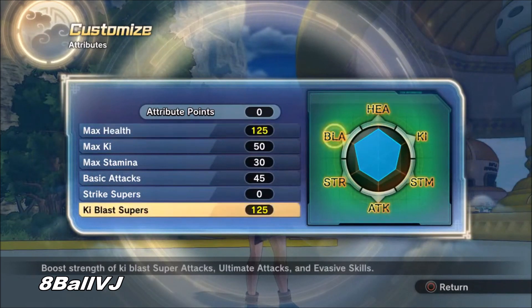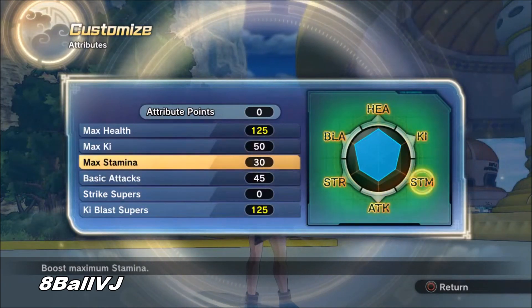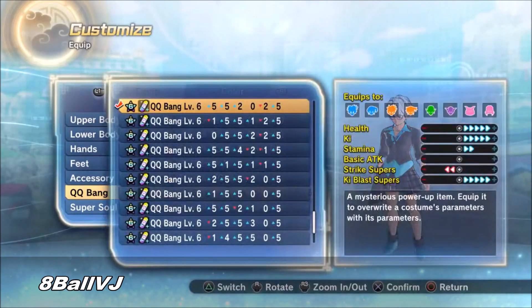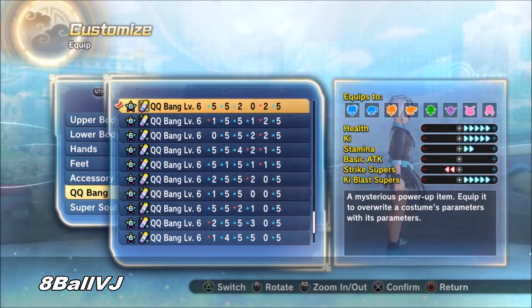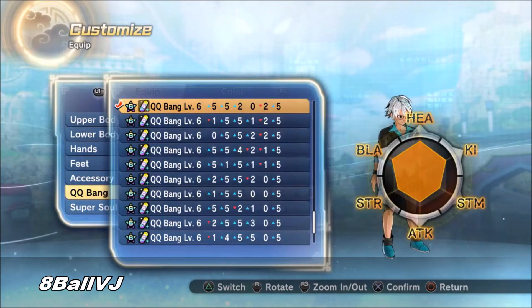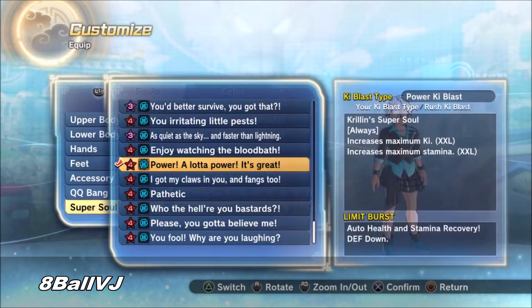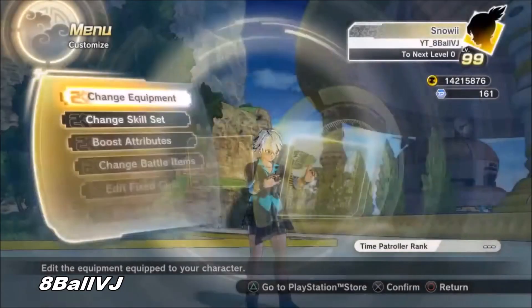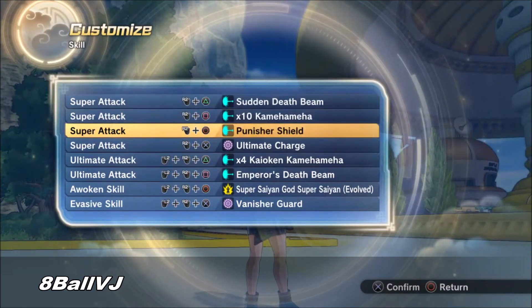Once again I'm going to show you the attribute points — this is exactly how I have it raised. If you have the Krillin super soul you're jumping for joy right now because this is perfect. Depending on your QQ Bang you might want to raise your attributes a little differently. If you have a plus five ki and stamina QQ Bang you don't even have to put any points into ki and stamina. Remember, a QQ Bang plays a big role in your character creation — I have plenty of QQ Bang videos on my channel, check out the most recent one.